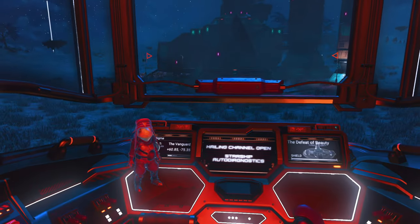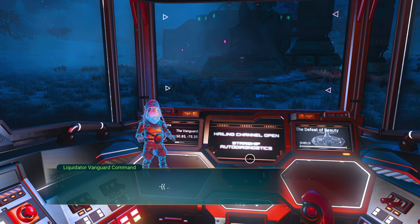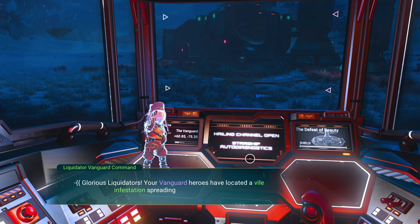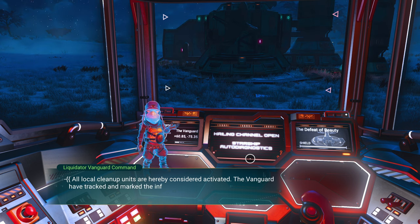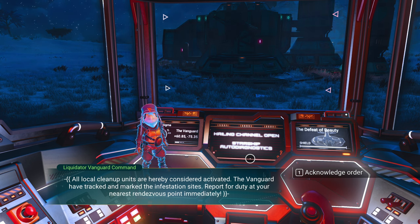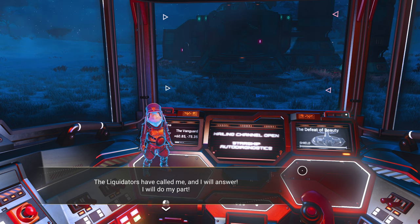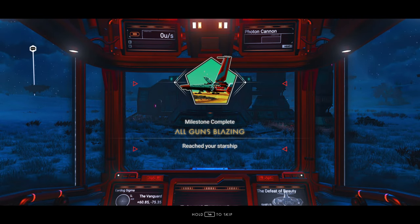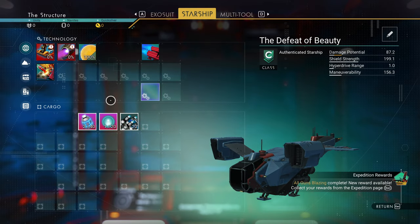We also start with a hauler. All units alert, liquidator command broadcast follows. Glorious liquidators, your vanguard heroes have located a vile infestation spreading in the sector. All local cleanup units are hereby considered activated. The vanguard have tracked and marked the infestation sites - report for duty at your nearest rendezvous point immediately.